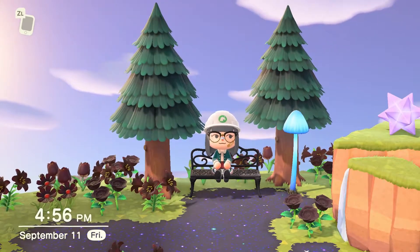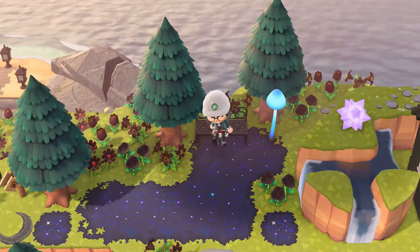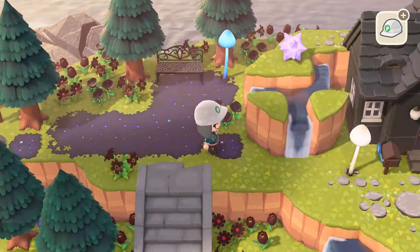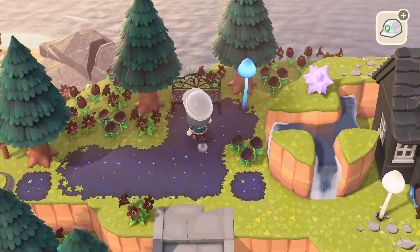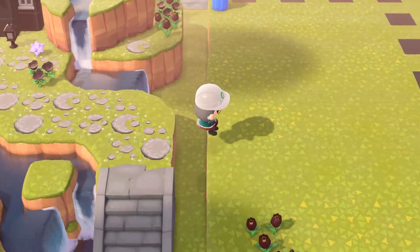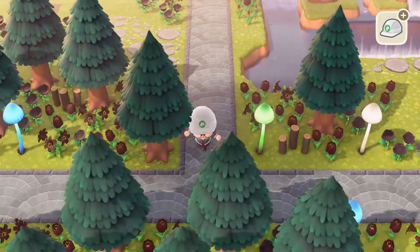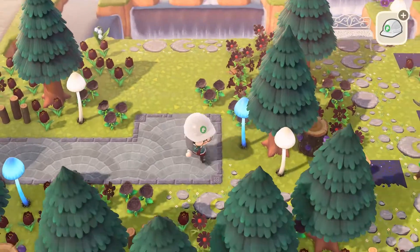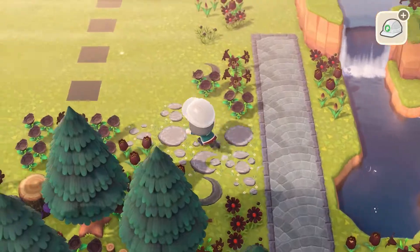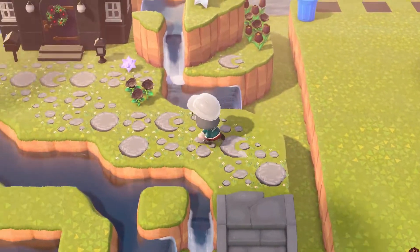The path just has this particular feel to it. Any variation of the path really has this feel where it just feels so worn in and a little chaotic. I'm not opposed to chaos on my island. When you come over here to see where my house used to be — I am still working on my island and fixing things up — but things are a little more chaotic over here, a little more cottage core. I do want to have some more cottage corey, foresty parts of my island.